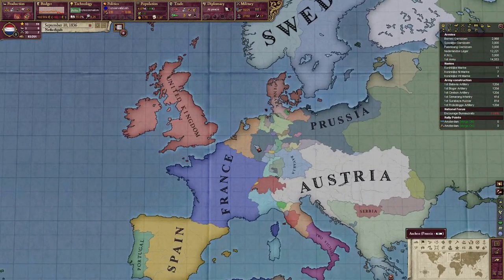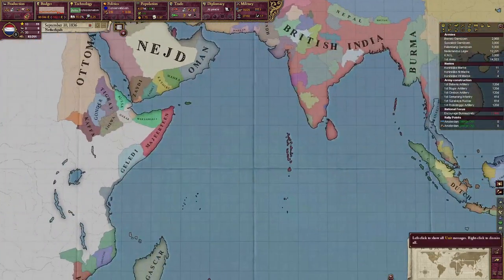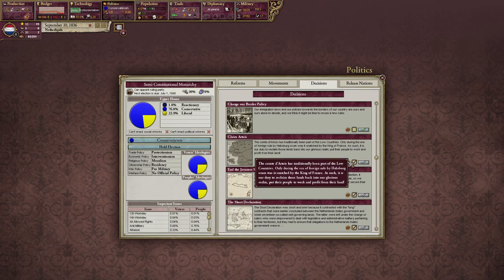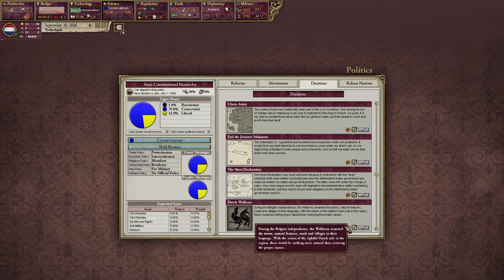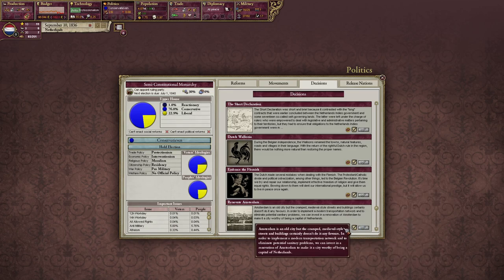Annex Belgium! The Prussians did it for us. Look at that — a united Low Countries, it's so good! And with that we actually finally have some industry. We have a lot of workers but we don't have a lot of money. We'll see where we're gonna end up because I want to make sure we can take out all of Southeast Asia, or at least as much as possible. We can claim Artois — part of the Low Countries — but we need to be a great power and absolute monarchy or fascist dictatorship.